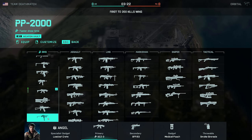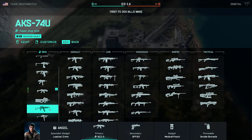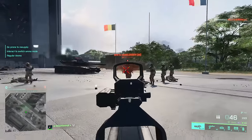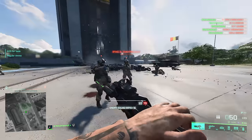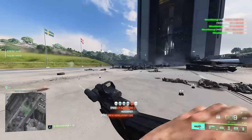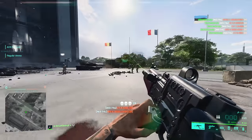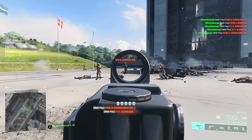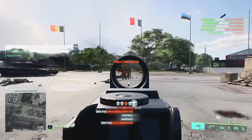The P90, AKS-74U, and PP2000 have all seen some buffs to bullet velocity or ADS movement speed, and I have messed around with them, but they still just don't seem that good. The visual recoil when ADSing is not very nice — it's a little bit shaky. The AKS-74U is even worse. There's nothing necessarily wrong with the P90, but it just isn't as good as a lot of the competition. The vault weapons in general seem to have been treated much more harshly with visual recoil than a lot of the base weapons in the game.